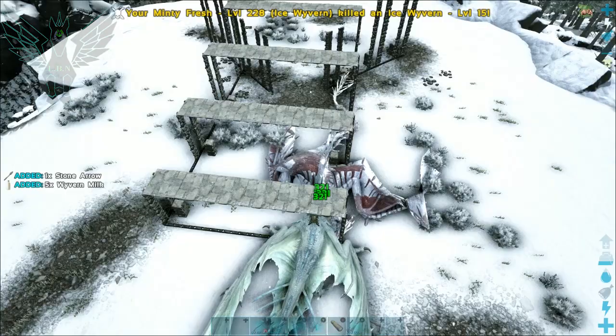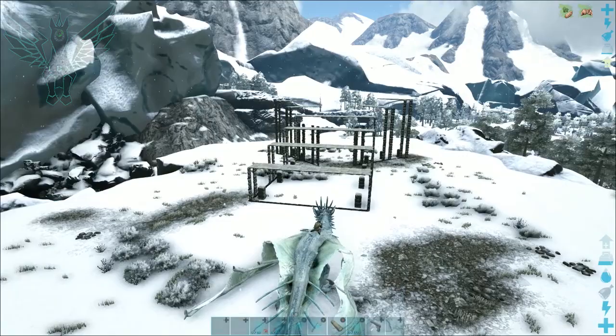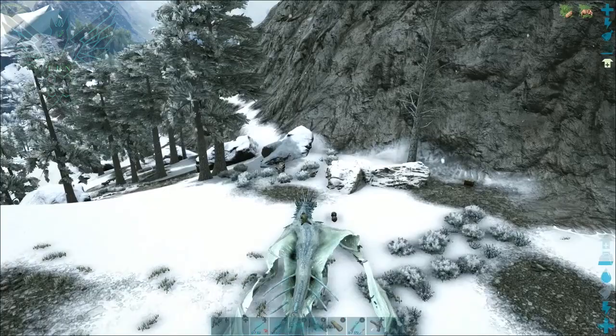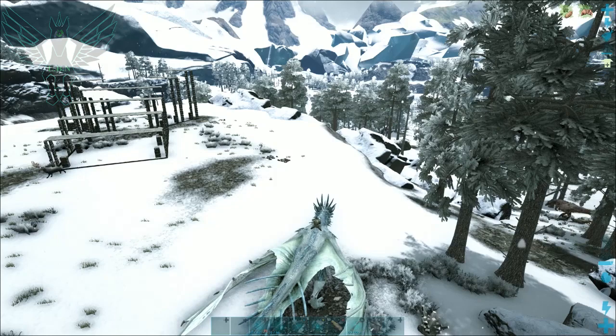If you notice on the left side you can see that I picked up the milk automatically. The reason that works is by default it auto-picks up, but if your dino is over 50 percent of its weight limit — in other words if you have too much stuff in your dino — then it will not pick it up and you'll have to get off your dino to pick it up by hand.